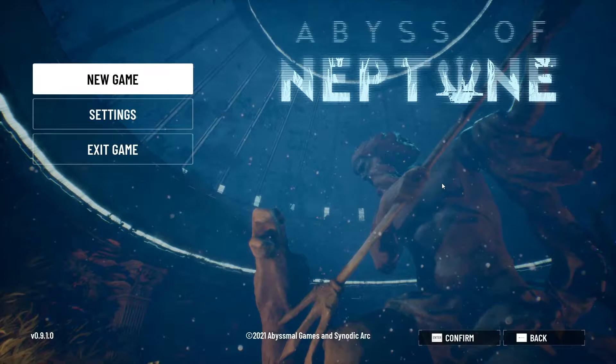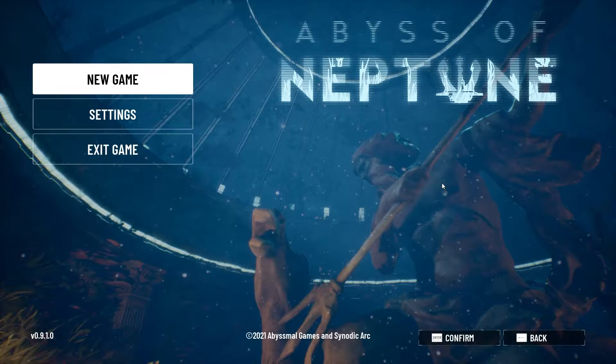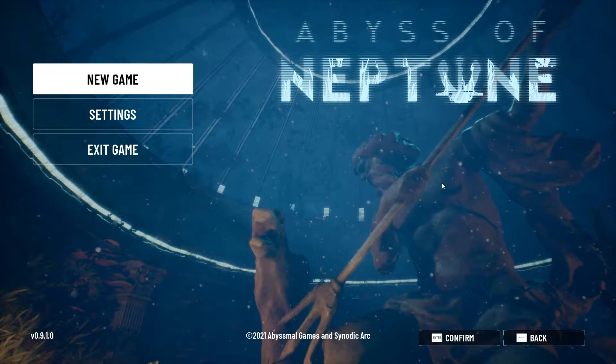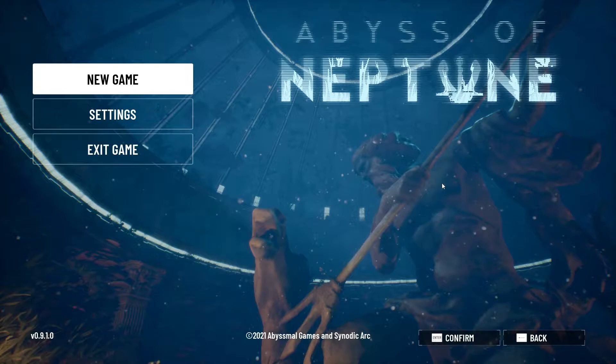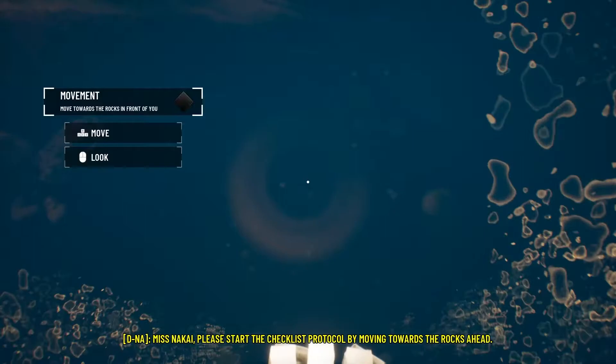Hey everybody, it's Roach and this is Abyss of Neptune - another horror game, except this time it's under the ocean. We have to investigate a strange signal and come across more than we expected - I assume that's monsters and stuff. When I first put this on my wish list it had good reviews, but most recently the recent reviews are mostly negative, so I'm kind of confused what this is going to be like. I guess we'll find out.